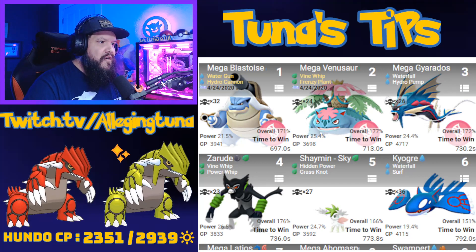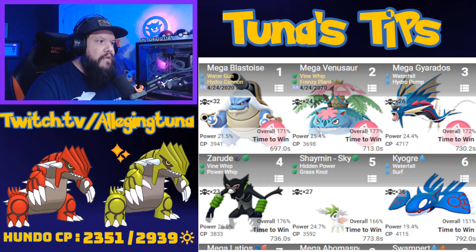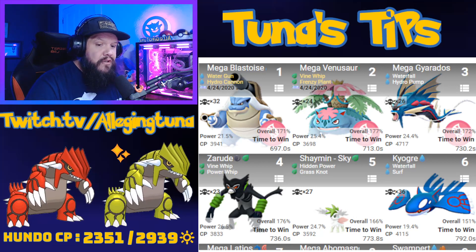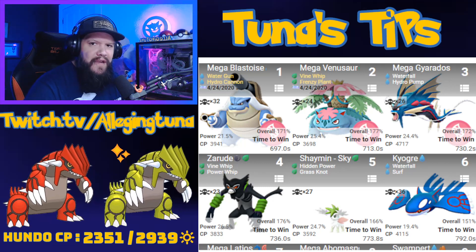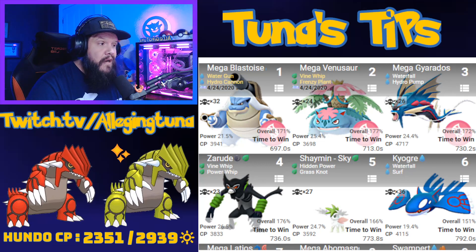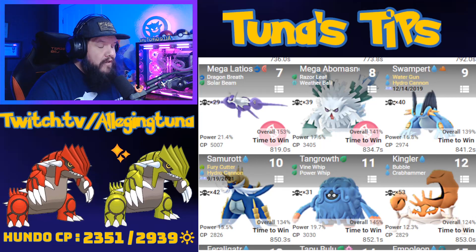Zarude brings Vine Whip and Power Whip. Shaymin isn't in the game yet but this weekend that could probably change. Kyogre is one of your top non-Mega choices — remember we just had Kyogre in raids, so maybe if you've got the resources, power a few of them up and bring them to fight that Groudon.